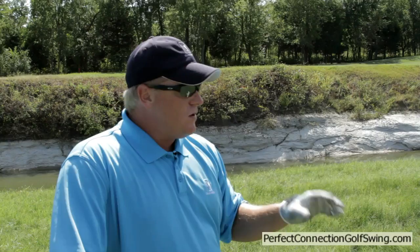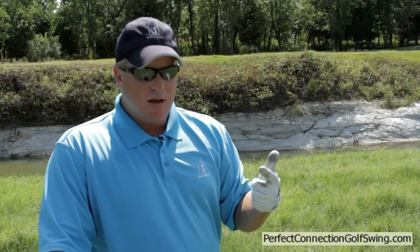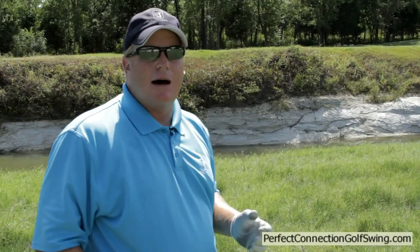When you hit into a lateral hazard there are five options: you can play it, re-tee it, drop within two club lengths, go back as far as you want from where it last crossed keeping that point between you and the hole, or with a lateral hazard go to the equal and opposite distance and play from there. Knowing these five rules can really help you choose the best advantage and shoot lower scores.